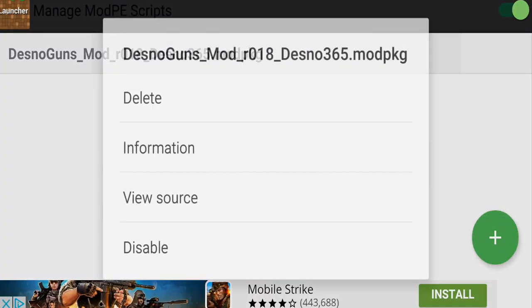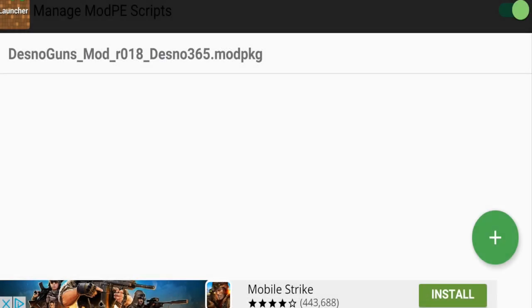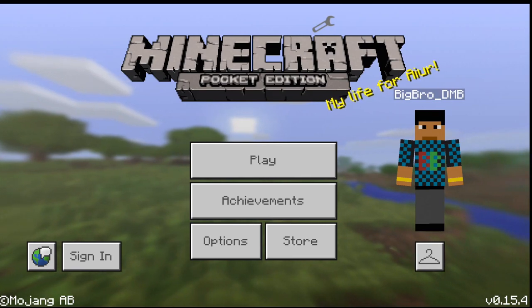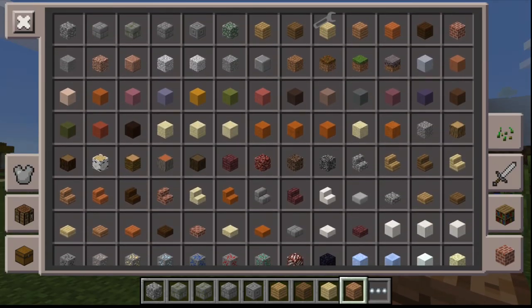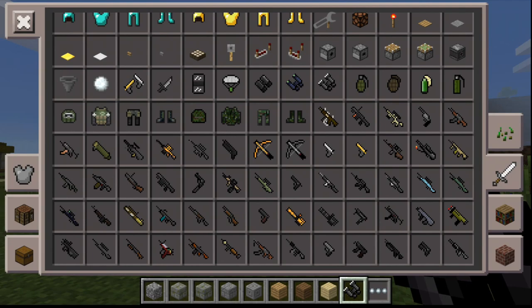Once you're back in BlockLauncher, the mod entry should appear bold. Make sure it's enabled — the toggle switch should be green, meaning it's on. Go back and restart BlockLauncher. After restarting, it should say 'Desna Gun Mod is the latest version.' Then join a world, make sure you're in Creative Mode so you don't need to craft weapons, and go to the inventory sword icon. All the weapons should be listed there — just tap on one and use it. The free version gives you around 50-60 weapons, with only a few pro items locked.